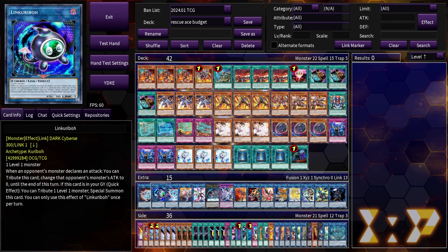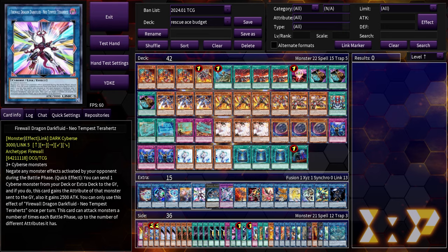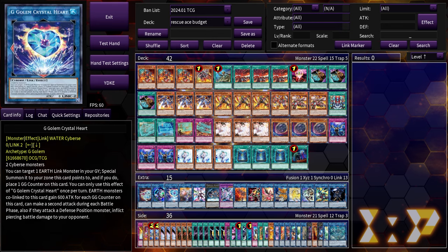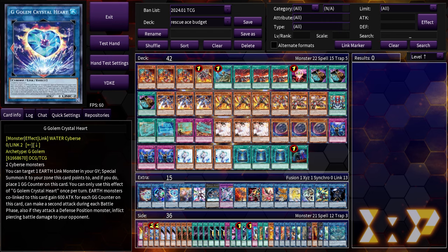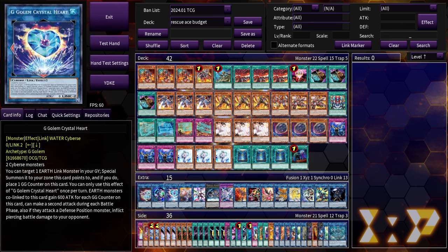Link Karibo is necessary to go into the Terahertz combo. If we weren't playing the Terahertz build, you could cut Link Karibo for Relinquished Anima, because Anima is way better going second. If you don't feel like playing all the nightmare links, Anima is one more card to help you break a board — it is better than Link Karibo in some ways, especially since we're not on SP Little Knight. Link Karibo is mostly here just to play into the Terahertz combo. For Binary Sorceress and Crystal Heart — these are still two of the best links for link climbing. Having access to a cyber climb just because we can make Binary then go into Crystal Heart is still really good for both going first and second.